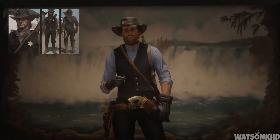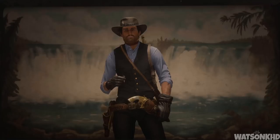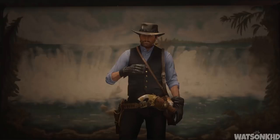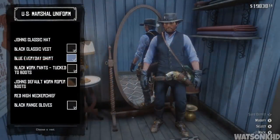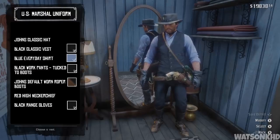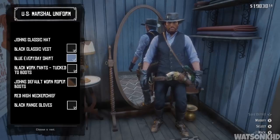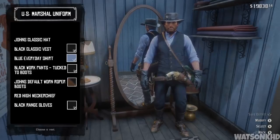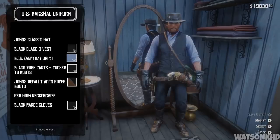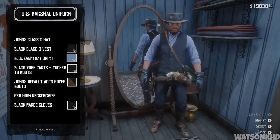The last outfit for this video is the US marshal uniform. Originally obtained by clearing the five gang hideouts in New Austin in 24 hours or less of in-game time, it allowed the player to completely avoid marshals and posses, as well as get free travel on all stagecoaches. To create this outfit you will need John's classic hat, the black classic vest, the blue everyday shirt, the black work pants, John's default worn roper boots, the red high neckerchief, and the black range gloves.